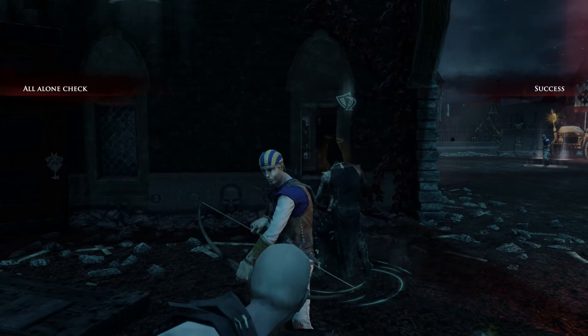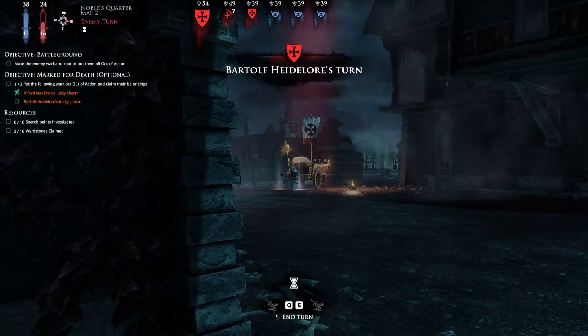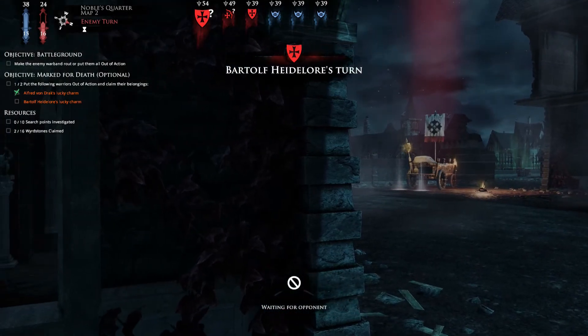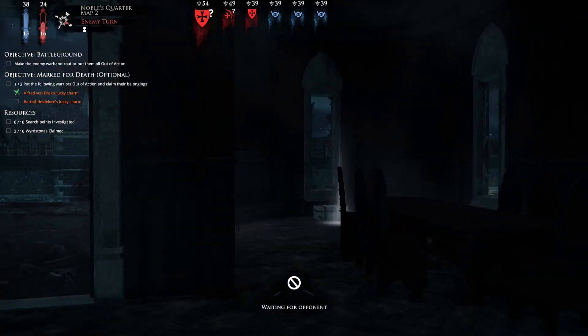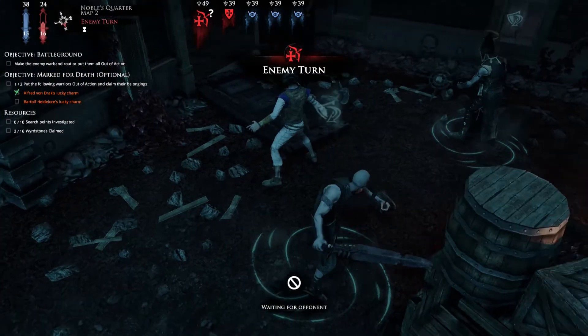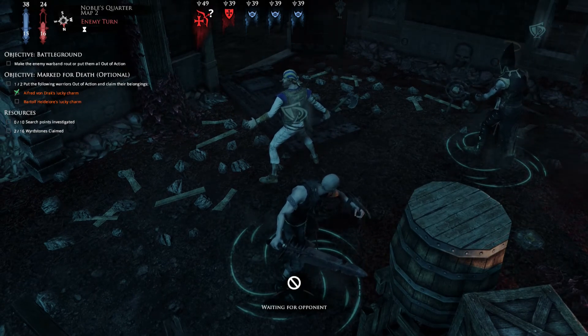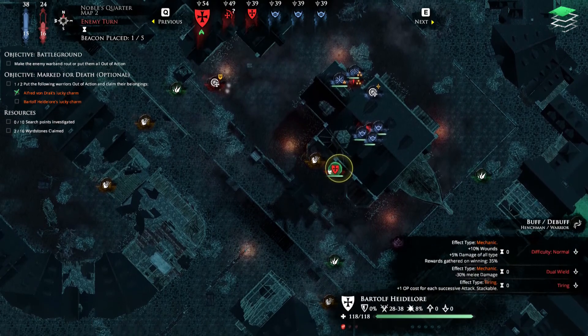Gautier Freeman — oh, he could actually disengage there. He just spent all his movement and strategy points on nothing. Awesome. We have an archer incoming — we need to get this guy.